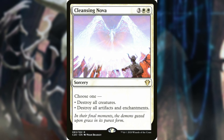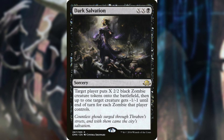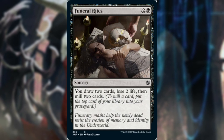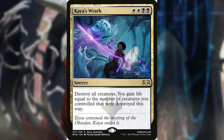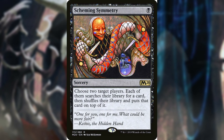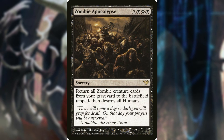Sorceries include Cleansing Nova, Dark Salvation, From Under the Floorboards, Fumigate, Funeral Rites, Kaya's Wrath, Knight's Whisper, Scheming Symmetry, Vindicate, and Zombie Apocalypse.